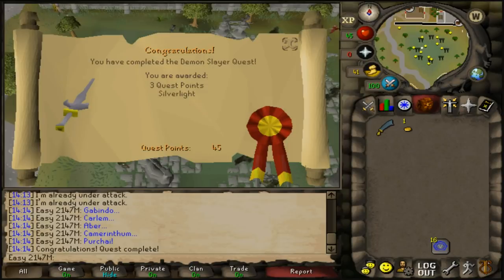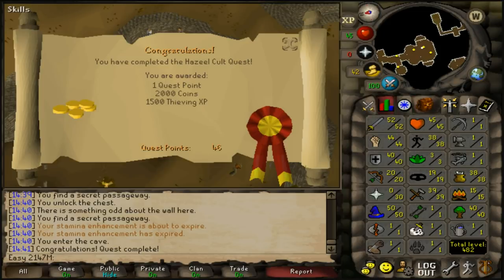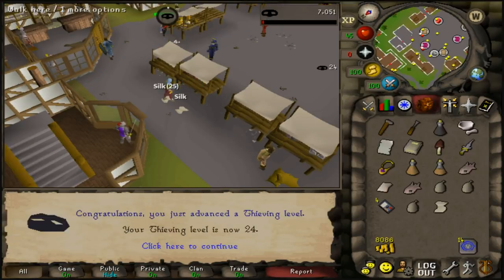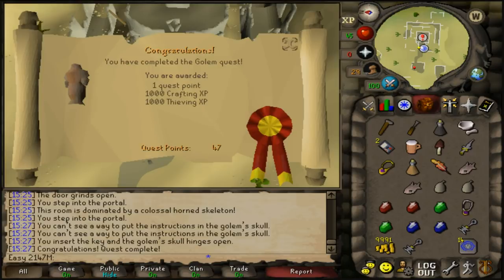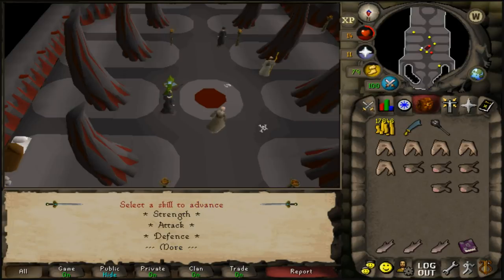Completed Demon Slayer for three quest points and the silverlight. Then noticed we needed 25 thieving for The Golem, so completed Hazeel Cult for 1,500 thieving experience, reaching level 19. Needed level 24 thieving for The Golem but bought a Bandit's Brew from the Grand Exchange for a +1 boost, then completed The Golem — 1k crafting, 1k thieving, 47 quest points.